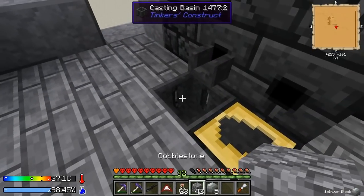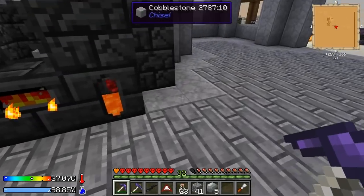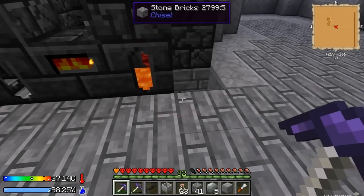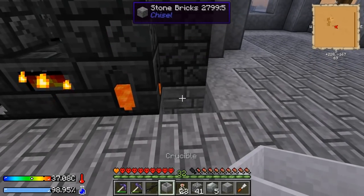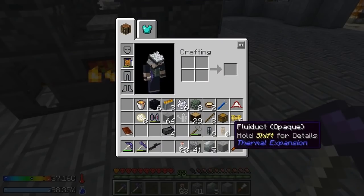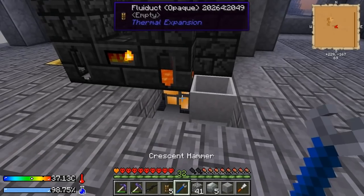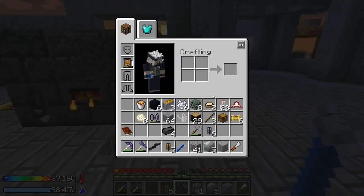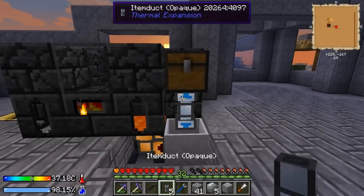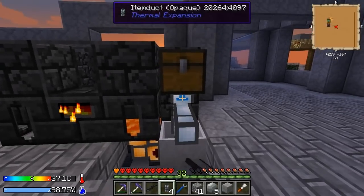I think I gotta put this in here. We'll have to wait for that just a little bit. Maybe we'll start setting up our lava generator. I'm gonna put a crucible maybe over here, then if we put a fluid duct next to that, hopefully we can pipe the liquid out - we might need a pneumatic servo. Then we'll put a chest just above here and an item duct, and that will pump cobblestone into it.